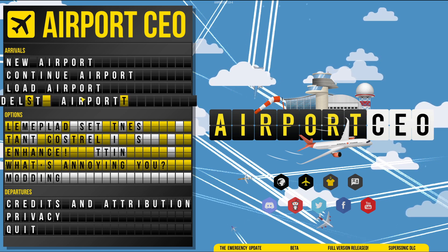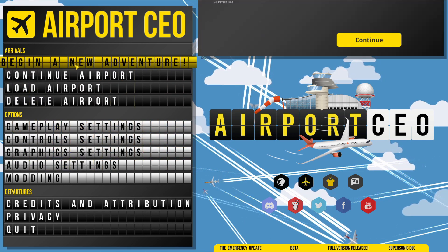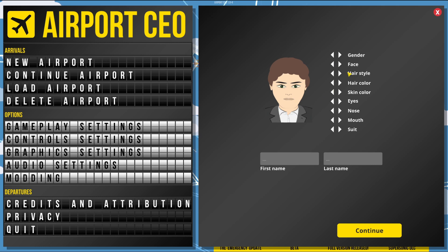Let's get straight into beginning a new adventure. I need to go Mr. Mustache Man, I think. What eyes have we got? Yeah, that looks pretty cool. What mouth have we got? A little bit of lip. Suit - oh that looks very very fancy right there.